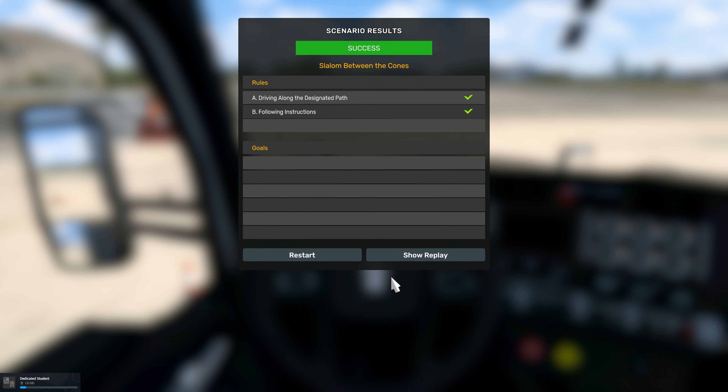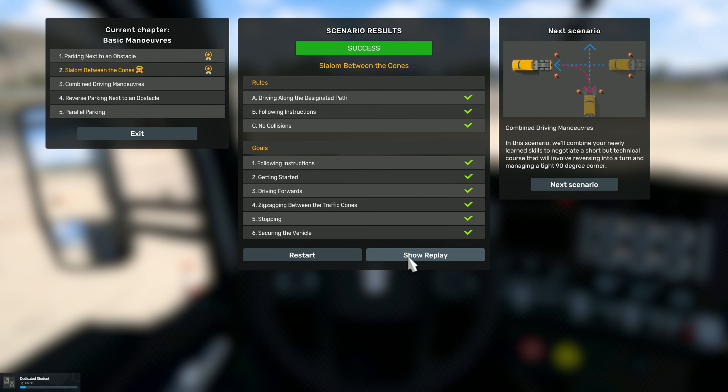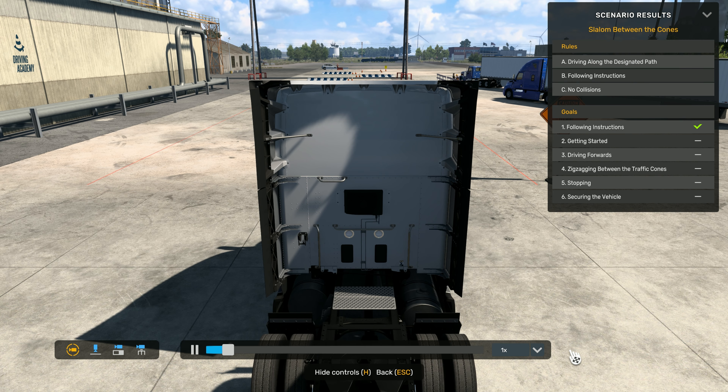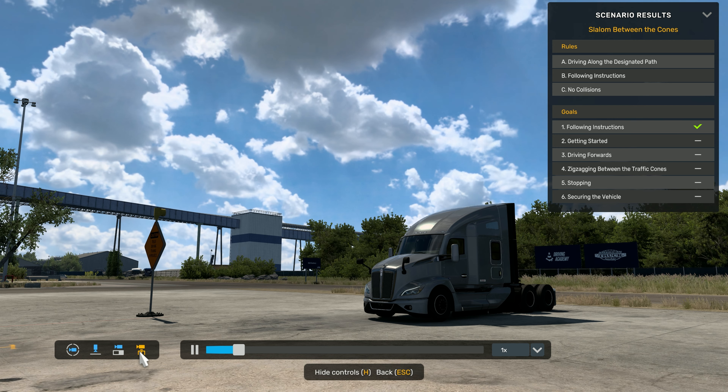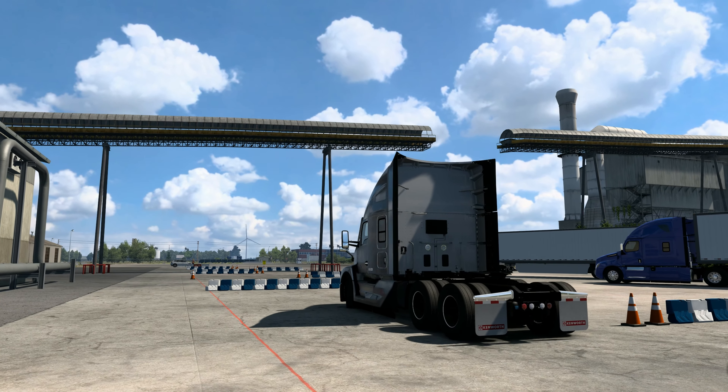We park up and get another pass. The awesome thing here is that you can watch your replays from different angles - it's possible to look from above or to take a cinematic angle. SCS Software, can we have this in the main game please?